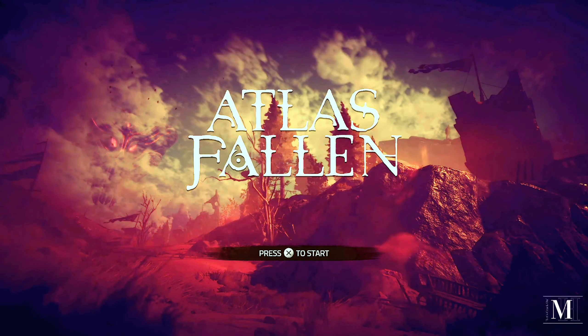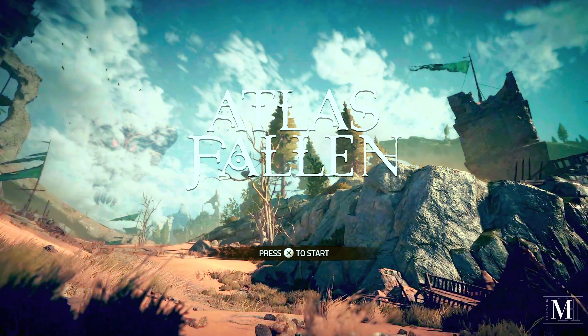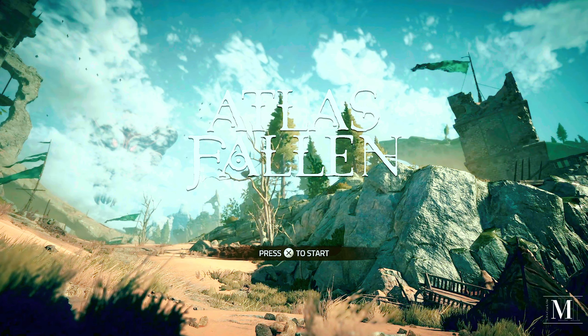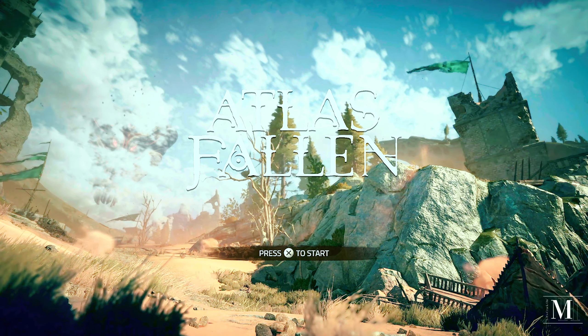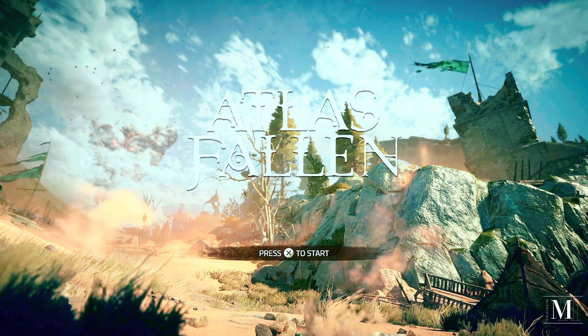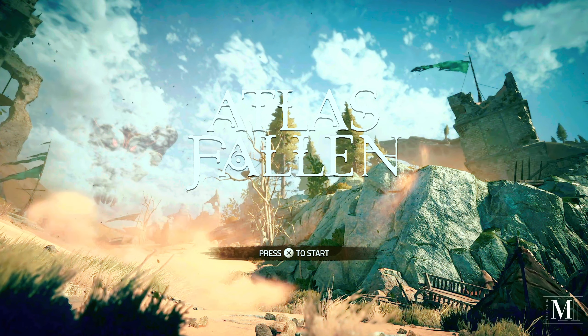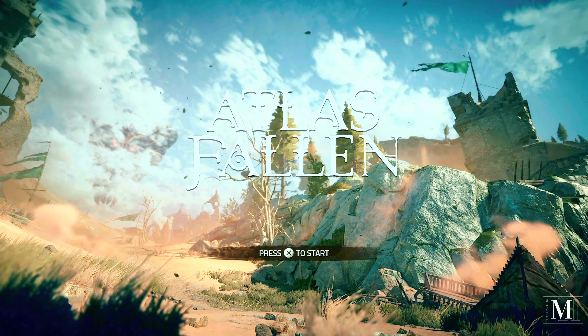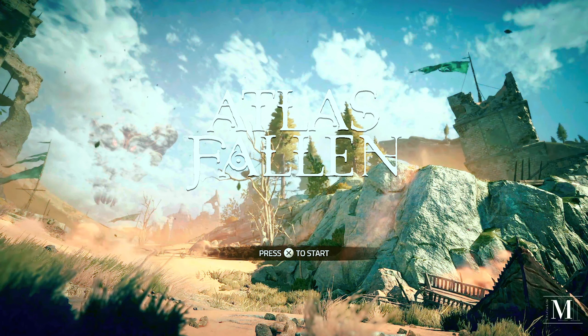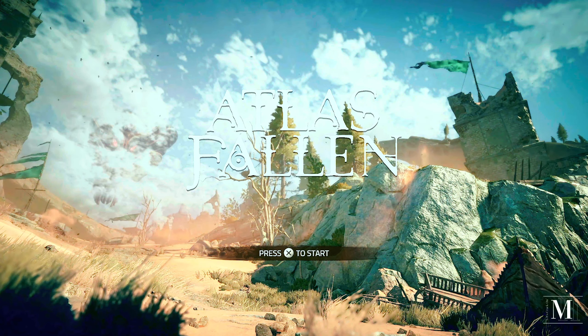Welcome back everyone to some more Atlas Fallen gameplay on the PlayStation 5. This is getting towards the end of the game, I think, because we've just unlocked our last superpower. There are red chests and big chains in the third map. We now have to destroy those chains to release a sundial. Getting exciting, so sit back, relax and enjoy. Let's crack on.